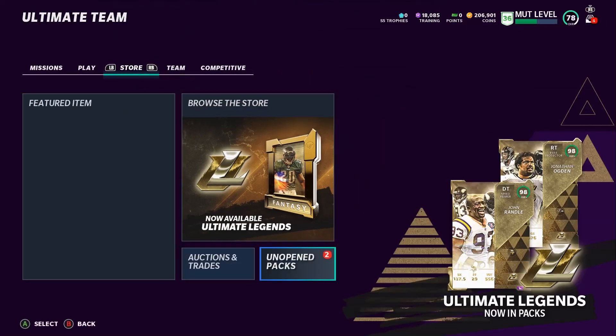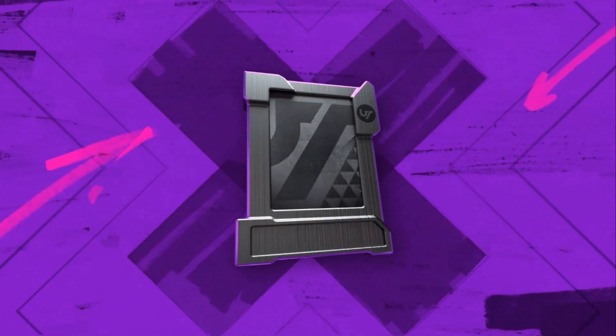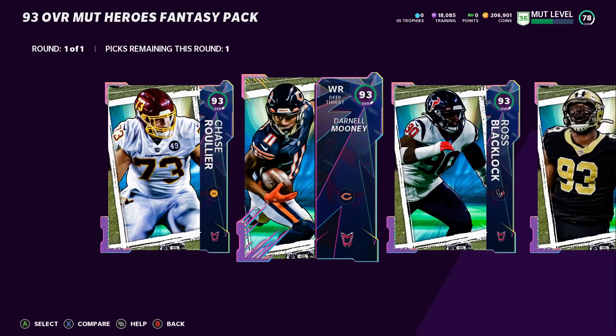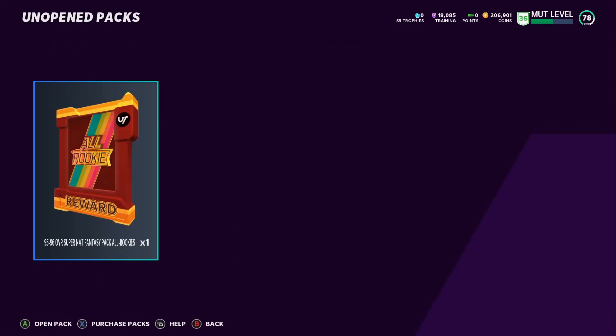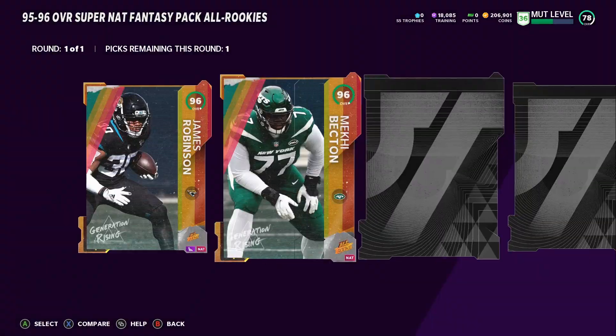Let's back out and grab our free players from the solos we grinded. Here's the 93 overall Heroes fantasy pack — there are no Cowboys in it, so we'll pick a player for our regular squad. The receiver in there has 94 speed, which is good because we need people with faster speed. I want to start playing solo battles with this team. I don't know if I'll be able to but we'll try — I don't want to play a whole game and lose and get frustrated.